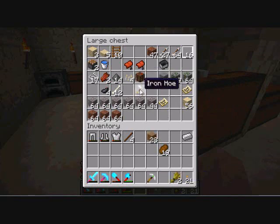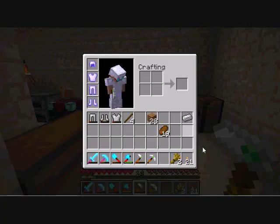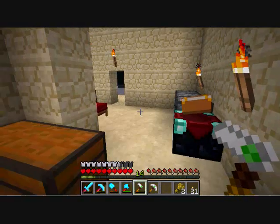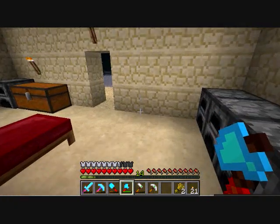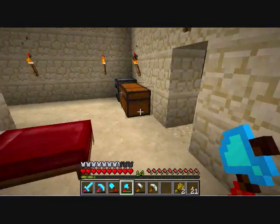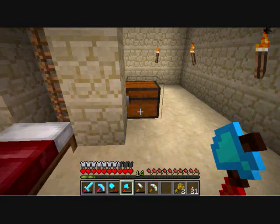I do have some iron tools that I can show off. I've got a green gem on where it connects the tool to the handle. Each tool has a different colored handle. The diamond ones have a yellow handle, and these ones have the red and orange handle.